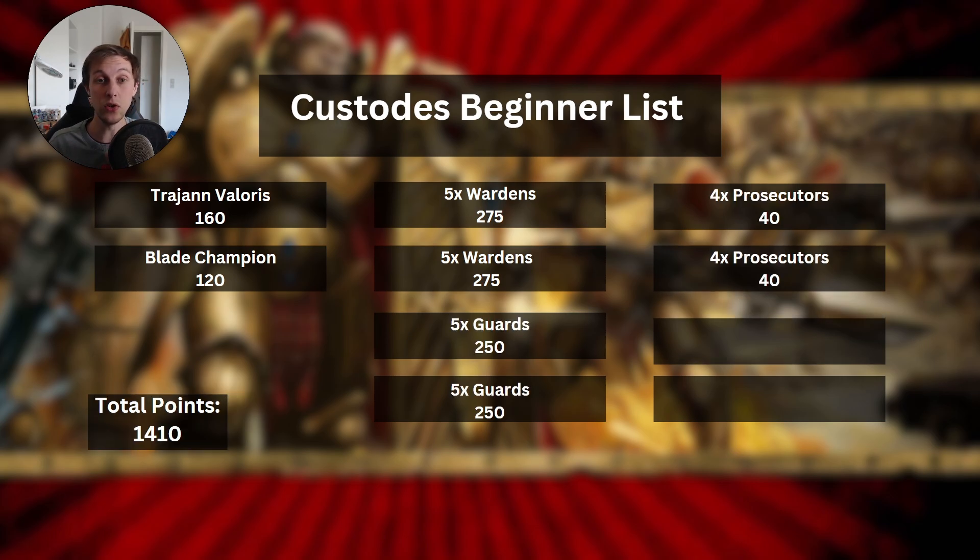Now moving from the base into more units to add to the list, we will be adding 2x5 Custodian Guards as well as 2x4 Prosecutors. Custodian Guards are like Wardens in the sense that they have the same number of attacks and the same profile, but they are better at killing because they have some re-rolls built in. They're also slightly better at shooting because once per game they can shoot twice. The Guards are the kill version whereas the Wardens are the tank version. By including 2x5 Guards, you have more flexibility in playing missions, doing secondaries, holding objectives, and killing enemy units.